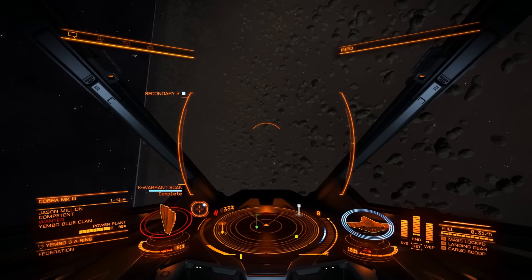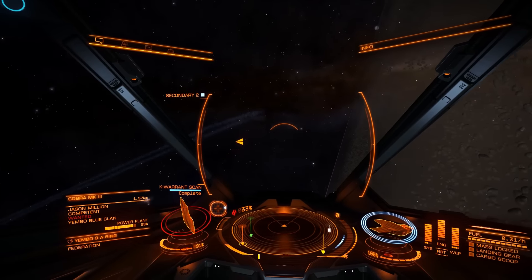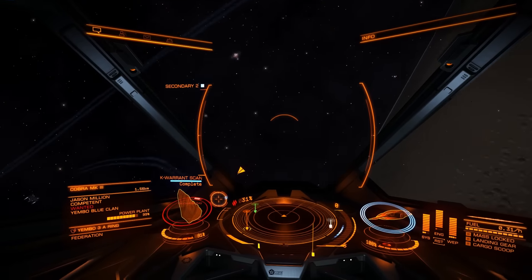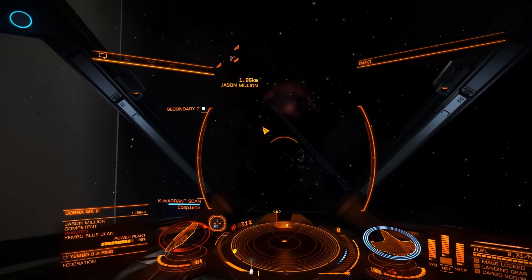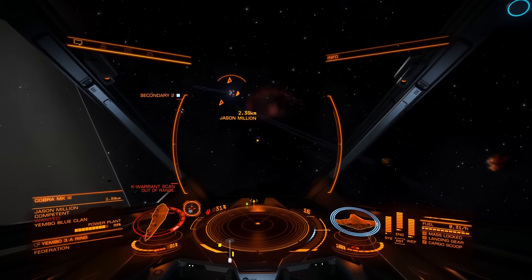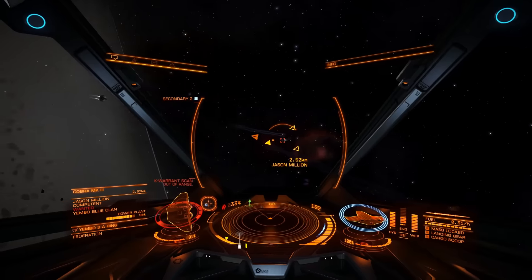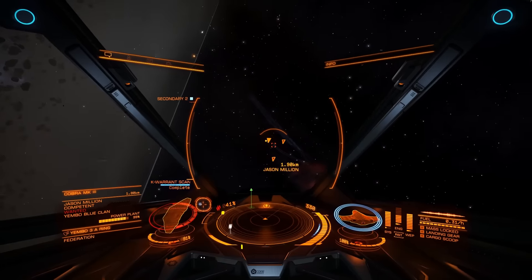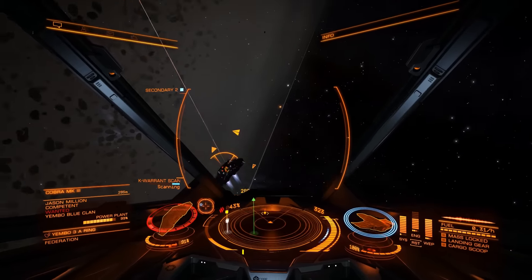We're going to add more power to our guns. You can usually see signs of fighting where security ships are engaging wanted ships — flashes of weapons fire indicate someone wanted is in that area.